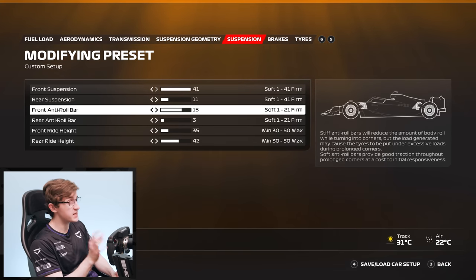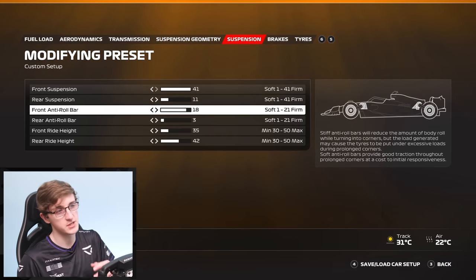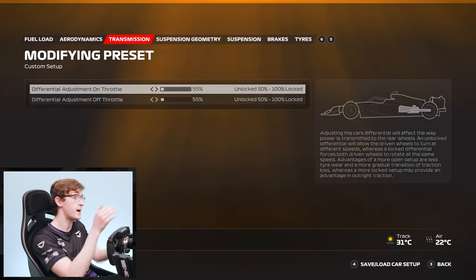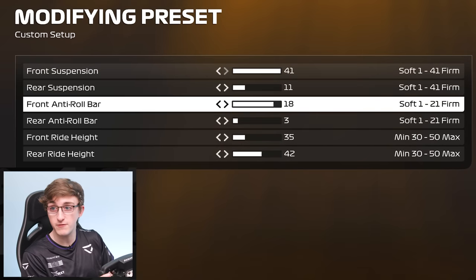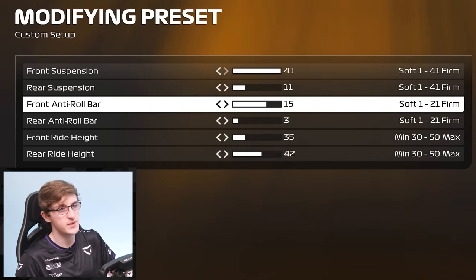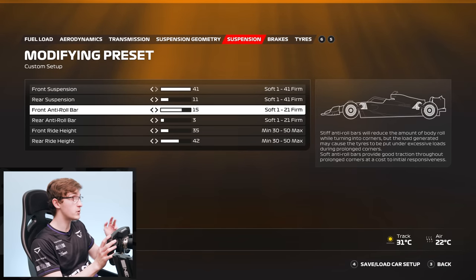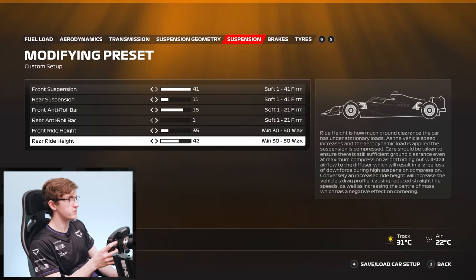Roll bar is a very important setting to get fine tuned to perfection. If you go too stiff on the front roll bar, especially through certain high speed corners, the front or rear tyres won't be able to lean on the tyre hard enough — the roll bar can actually restrict you from leaning on the tyre in the first place. Around high speed circuits especially, make sure you're not losing grip that's right there for the taking because you're running too stiff. Find the balance that works for you — whether you like a stiff reactive rear roll bar or a lazy, predictable, confident balance.